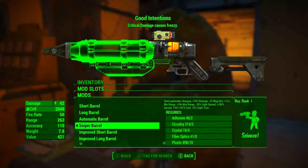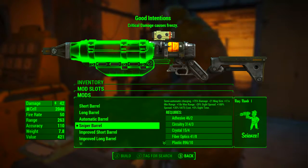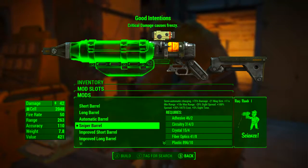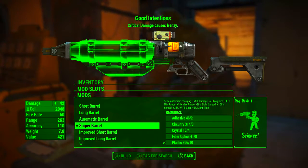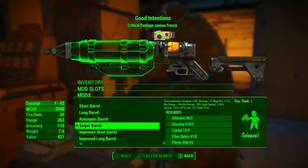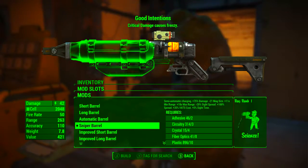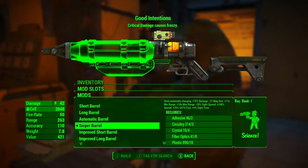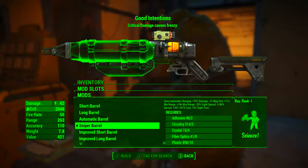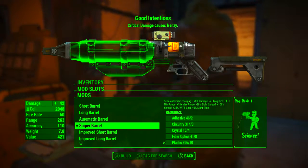Next I'm going with the sniper barrel. We could go with the improved sniper barrel but that does extra damage, so we just want the standard sniper barrel for that super range. This makes the gun semi-automatic charging, increases the damage by 75%, reduces magazine size by 21 taking it down to a size of 9, increases minimum range by 11 times and maximum range by 18 times, reduces sight spread by 20%, increases spread by 100%, increases VATS cost by 35%, and increases sight time by 5%.